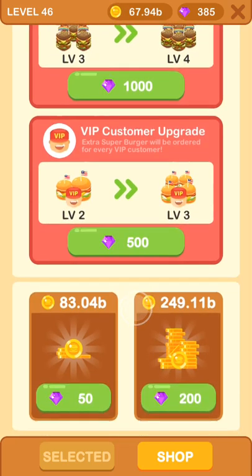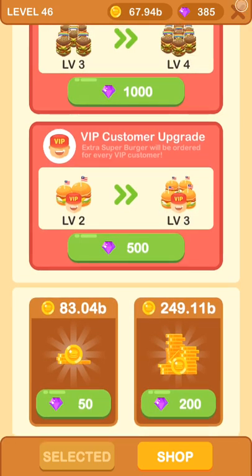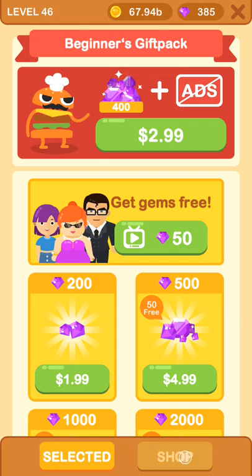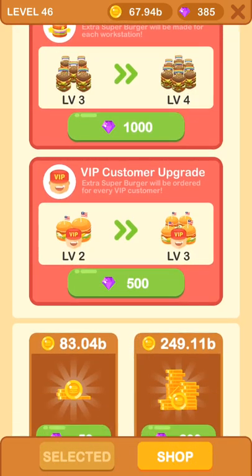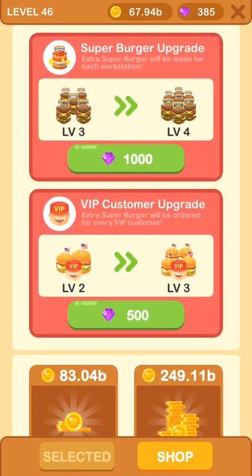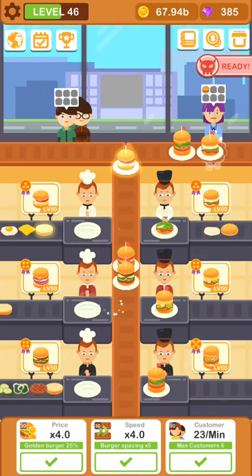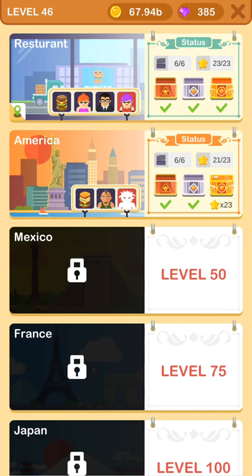Also the super burger upgrade will get you extra price and also some extra super burgers will be made from each workstation. You can also buy coins with gems, but those are the best two upgrades. So definitely, as fast as you can, buy the super burger upgrade. Don't keep your gems - there's nothing else to buy, at least as far as I got.